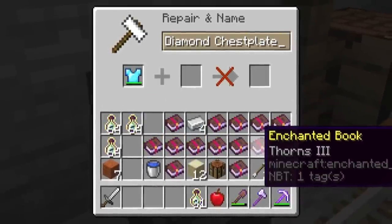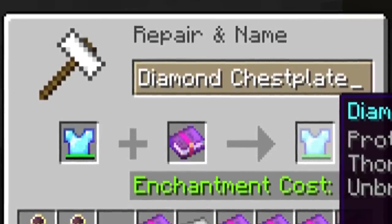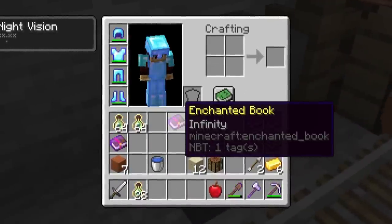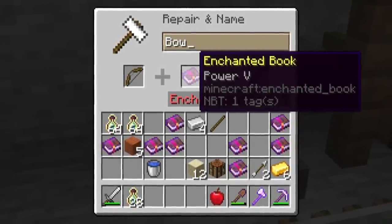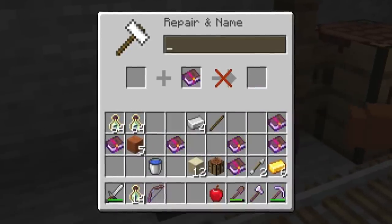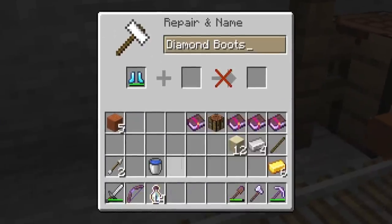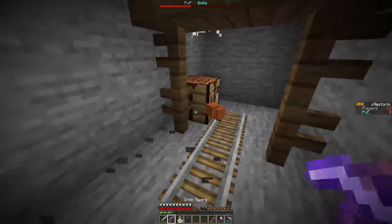Unbreaking three, prop four helmet — there it is. Oh my god, I forgot food as well. I need to go up to the surface. We got another prop four book, we got infinity, punch two, power five, more thorns. Five levels for power five, then infinity, then flame — five levels again. Punch two is going to cost eleven levels. I'm so glad I got all these bottles of enchantment. So we're decently stacked. That was expensive and we had just enough. Thorns three, protection four — that's a good kit of armor. We just need to work on a sword. Food, food, food.